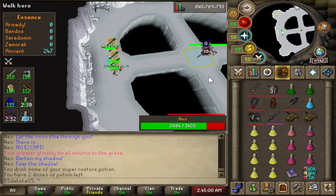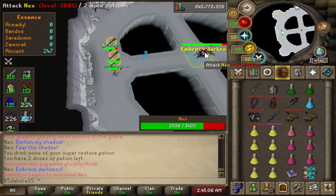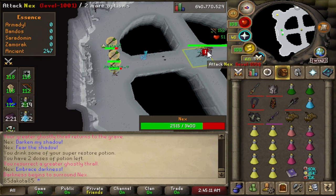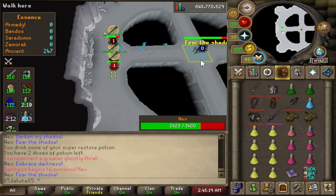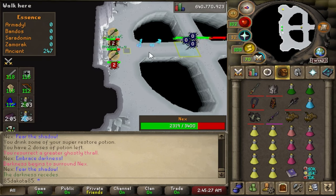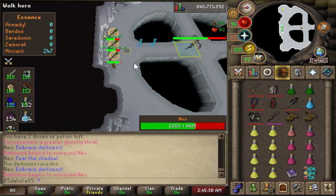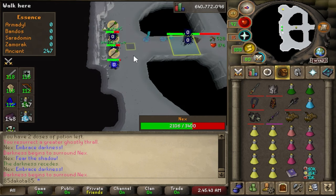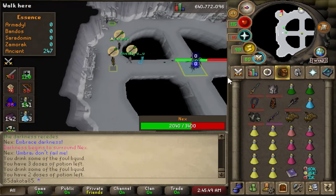We're preferably trying to stay away from Nex because her range attacks do more damage in this phase if you're standing closer. Your protect from range does cut the damage in half, but you can still take like a 25 or 27 standing right next to her while protecting from range. When she says 'embrace darkness,' the room gets darker and it's even more dangerous to be close to her — if you stand too close she'll start doing the lawnmower against you, hitting you every tick for like 20 damage. You just want to stay away from Nex during this phase. As the embrace darkness attack ends, she's also using that 'fear the shadow' special attack again, alternating between specs. If she starts running up to us, our goal is to step under her to get her to skip back to the middle. She also got down to 2,040 health there, so she yelled for Umbra's help.